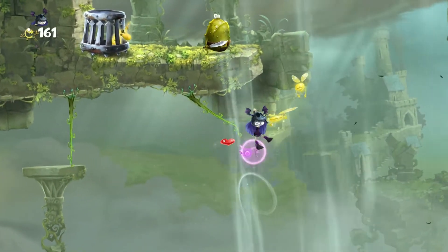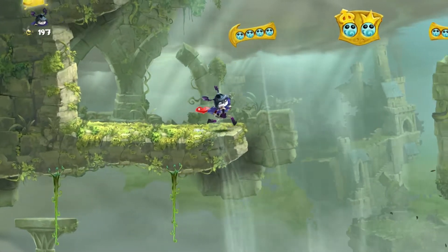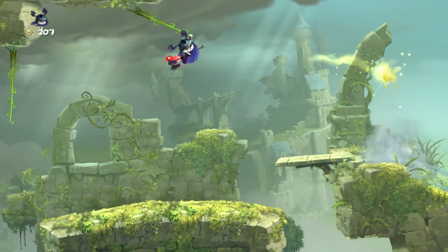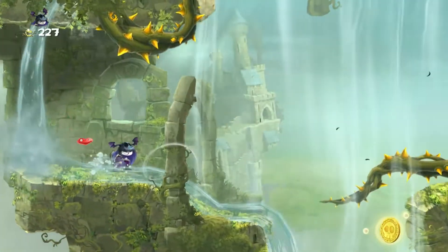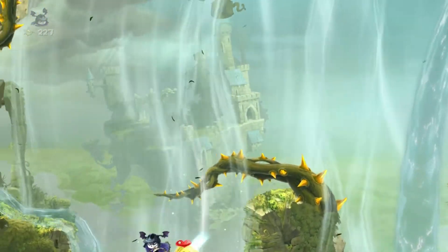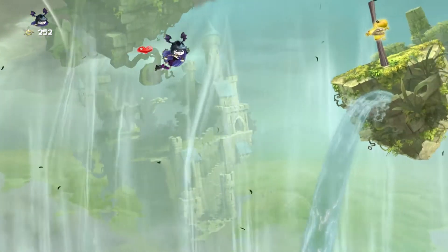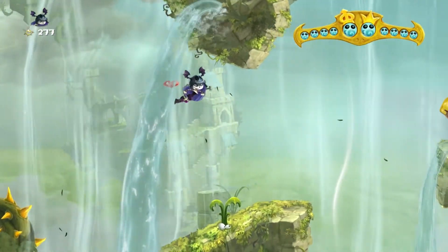There will be another teensie up there. Just use the wind — there's so much wind. Destroy that wall of bones and move over here. This coin isn't really that hard to get. Just try not to go down too far or you will probably die, then fly on up to get as far away from that spiky plant as possible and get the third teensie.